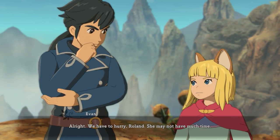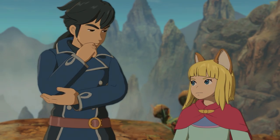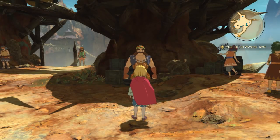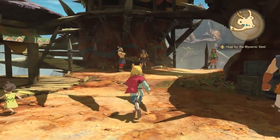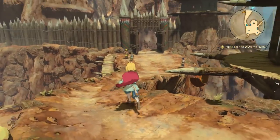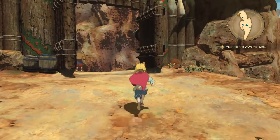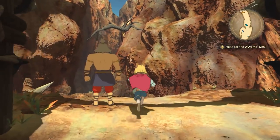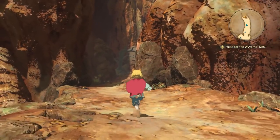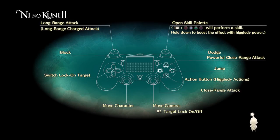In the story at this point, Roland and Evan have met the Sky Pirates. Batu, who's the head of the Sky Pirates, is letting them know about his adopted daughter Tani, who has been recently abducted by a group of wyverns. The wyverns came through and stole Tani, and Evan and Roland decide this is unacceptable — they're going to go and save her. So that's our mission at hand.